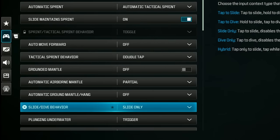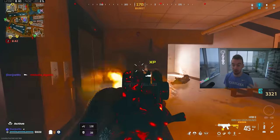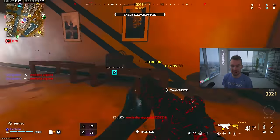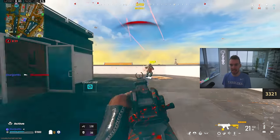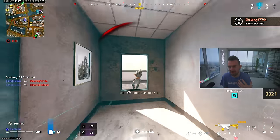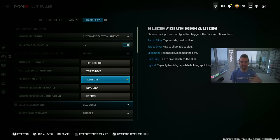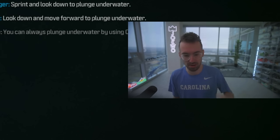For slide and dive behavior, I still have my setting on slide only for slide canceling and more responsive movement. I tried hybrid but I accidentally click in my left stick too often since I grip my controller tight. I don't need to dive — the only use case is diving off things to pull your parachute farther, but it hasn't really affected me. If hybrid works for you, try it out.